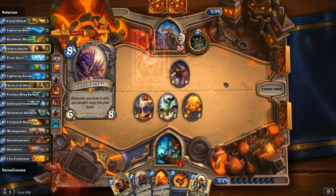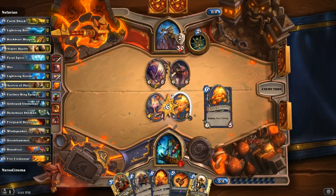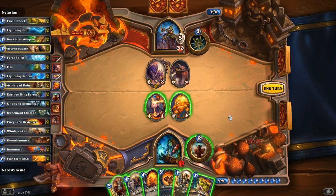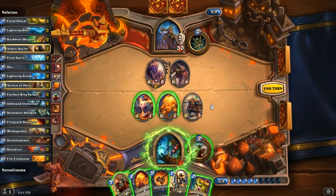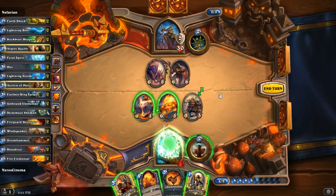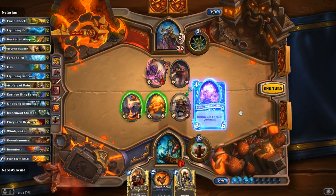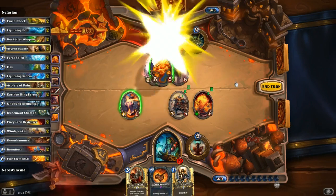Chromagus. He didn't trade. You silly boy — now I'm going to do lots and lots of damage to you. Let's give you some Wind Fury. Do I want to get the totem, get that out, or silence Chromagus? I want to silence Chromagus — definitely. Let's get out Fire Guard Destroyer. I'm only one overloaded for next turn, so it's a 6/6, and we're about to do some damage.